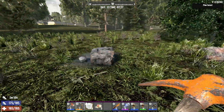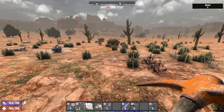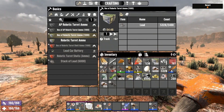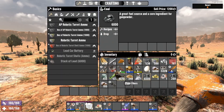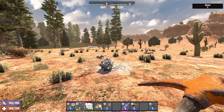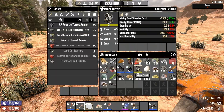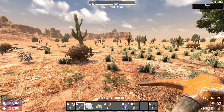I'll grab this iron and lead real quick right here and then we'll head further south. Finally made it to the desert. I was able to get coal, lead, stone, and a bit of nitrate. So now we need more nitrate, lead, and oil shell if we can find it.